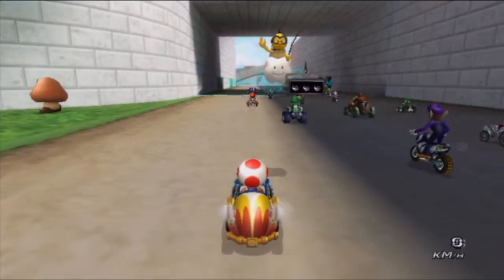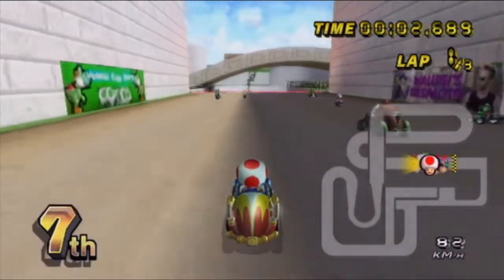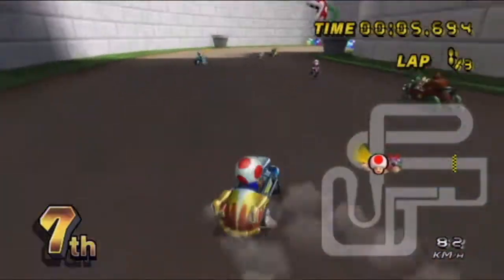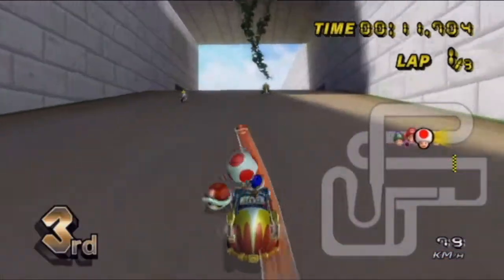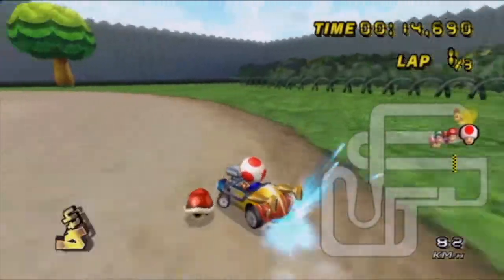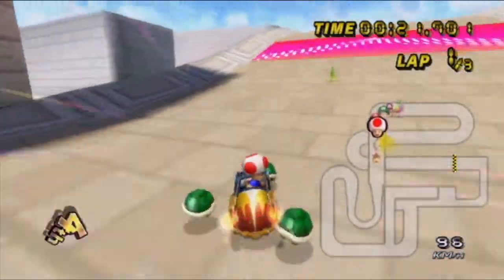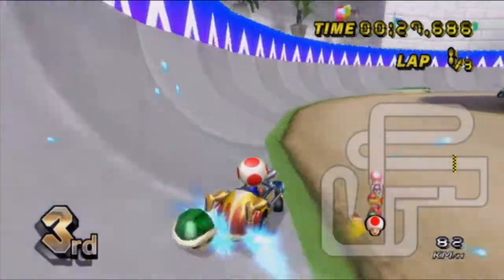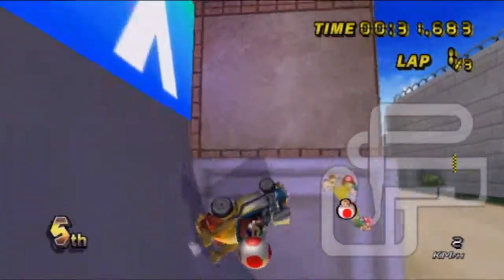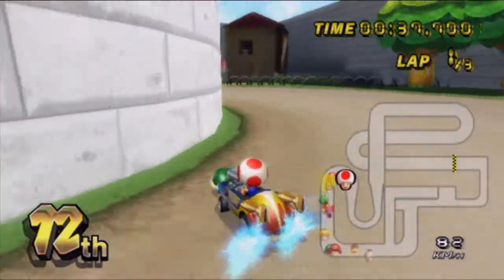Starting with White Garden. I think this was a 5-lap course — no, it's just 3 laps, that was another course I had in mind. These item boxes look like daisies. I mean, this is a garden, of course, and there have to be flowers. This course looks so familiar that I think I've already done it. And I went upside down, of course — Mario Kart physics for the win.